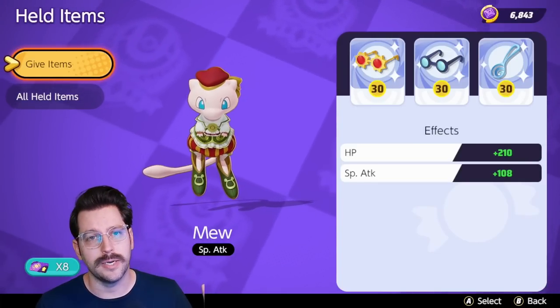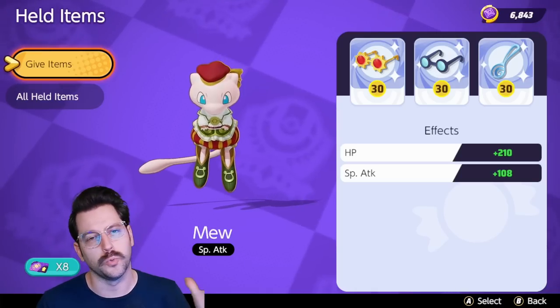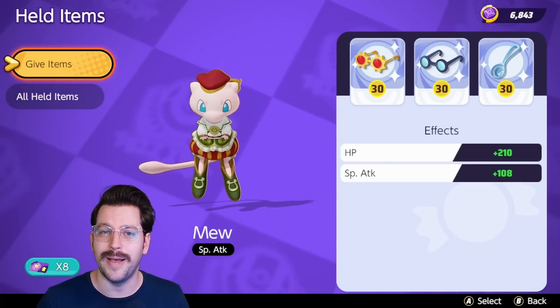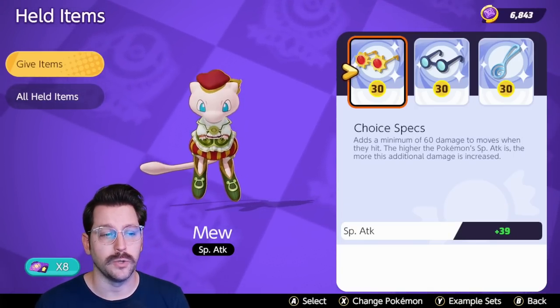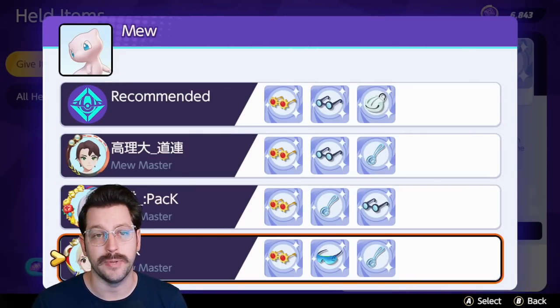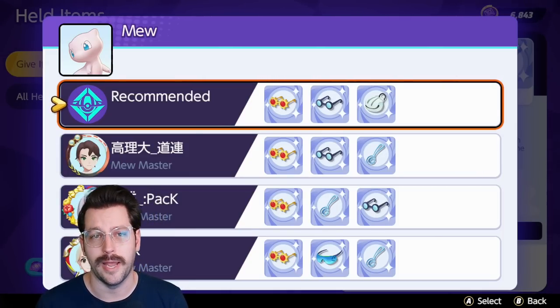Let's start with the basics. Every Pokemon is able to equip three held items, except kind of for Zacian, who has one slot dedicated to the rusted sword — that was meant to balance him. When you are looking at a Pokemon's held items, you can press the Y button to pull up recommended sets and sets used by top level players. Sometimes these are very good, sometimes they're quite odd and bad.